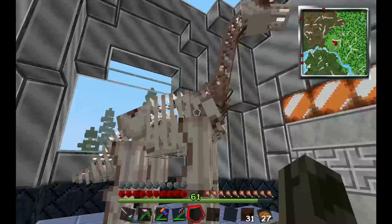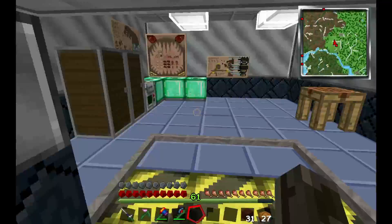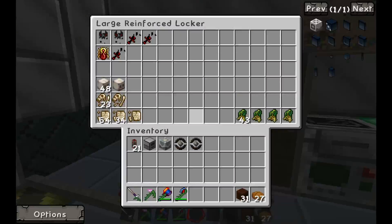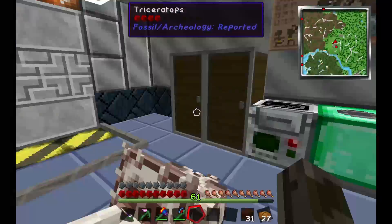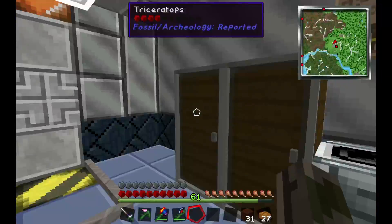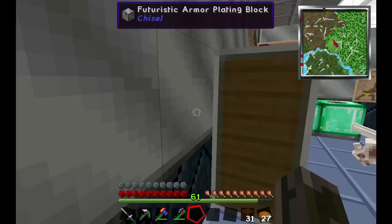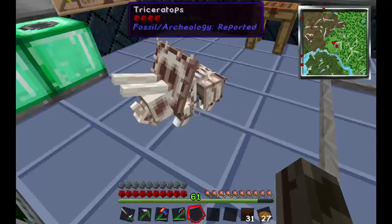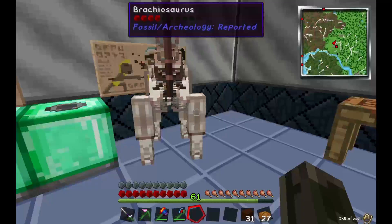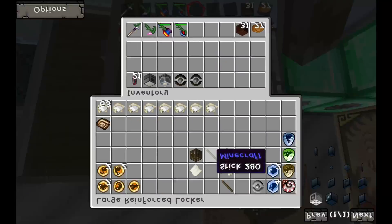I put down this Brachiosaurus — all you do is grab one of these and just plop it down. Triceratops. Quit clicking the Triceratops. I can't even get out of here. It's popping down over there. There we are.